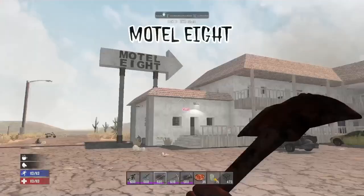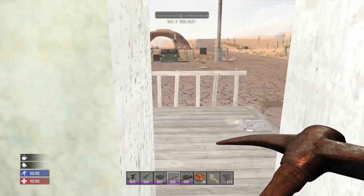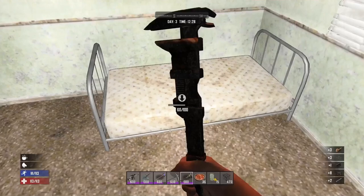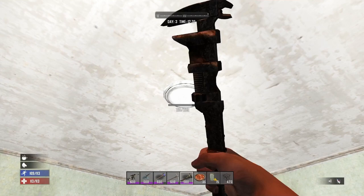Motel 8 is another POI that you're better off looting early game. The reception room has a wall safe and there are 16 rooms in total to loot. All the rooms have the same layout with a set of drawers, a bed, and a bathroom. You can break all the blinds for scrap plastics and pull all of the lights apart for electrical parts and components, but apart from that there's not really a lot that you're going to find in these POIs.